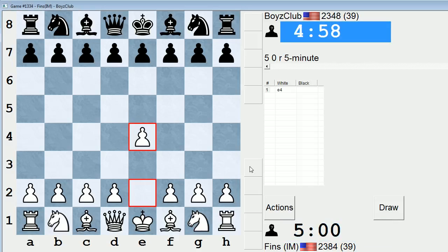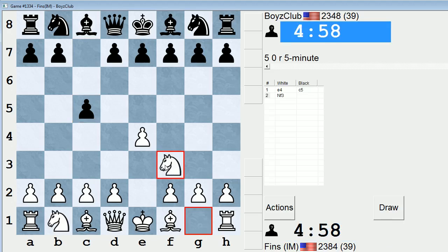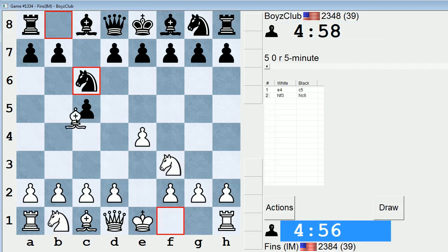Hey guys, this is John, and I'm playing Boys Club in the 5-minute pool on ICC. Boys Club is rated 2348, and not much info about them on their profile. Peak rating of 2396. Let's play Ross Limo.